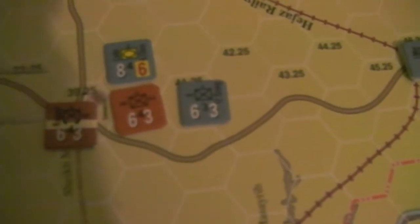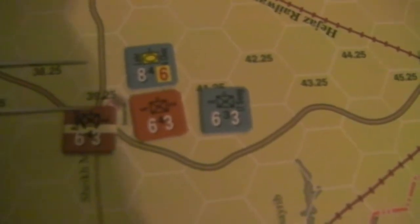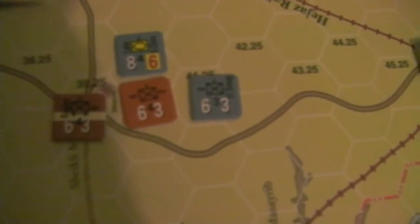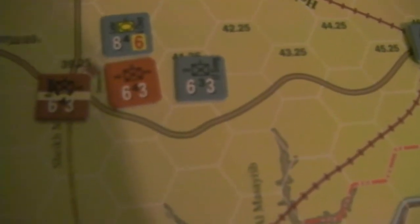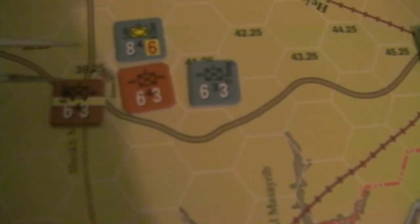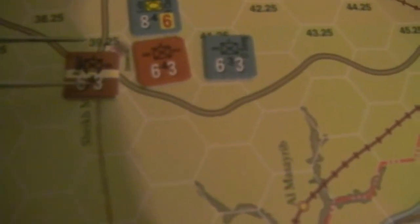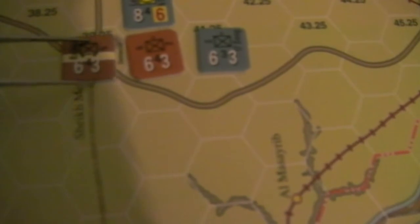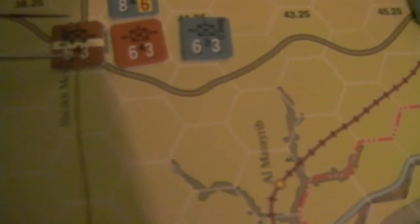The game has a concept called Regimental Equivalent, which is basically how it determines the size of the unit. This matters for stacking, it matters when you're shelled for determining what column you use on the artillery barrage table, and a number of other things. A battalion is always half a regimental equivalent. You can have ten regimental equivalents in a hex, so you could have twenty battalions stacked in one hex if you really wanted to.